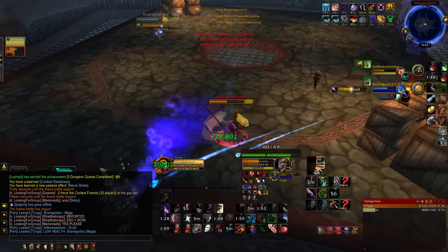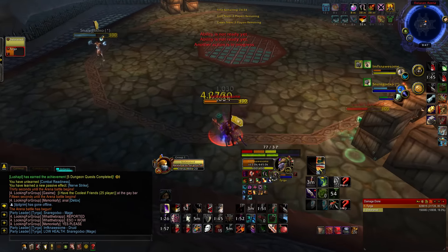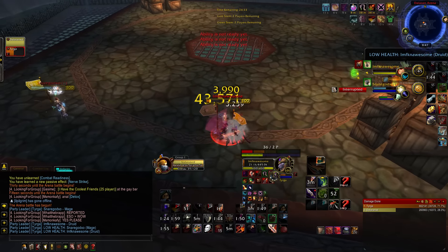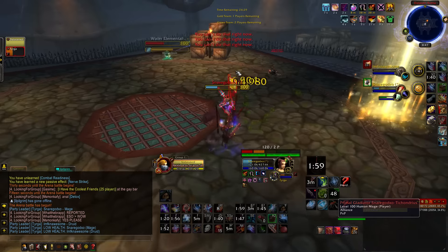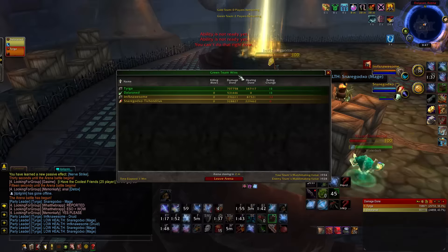I'm going to shadow reflection kidney the druid, then vanish, eviscerate, cheap shot right as the kidney ends for a second kidney, lining up shadow reflection afterwards — basically eliminating the druid as soon as he tries to trinket, which I was able to counter with a blind as he popped all his cooldowns. In most cases you want to peel for your druid when facing double DPS and score a kill as early as possible.